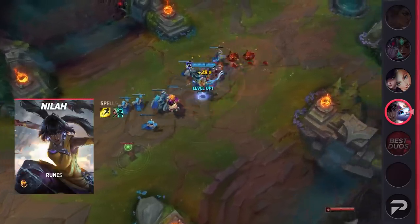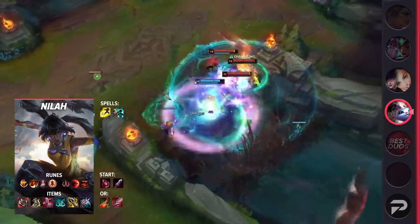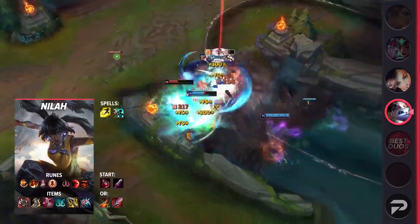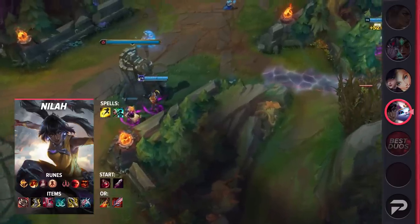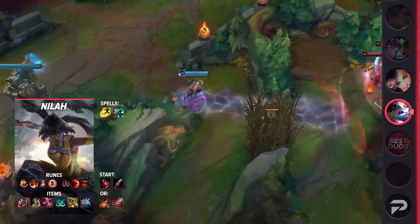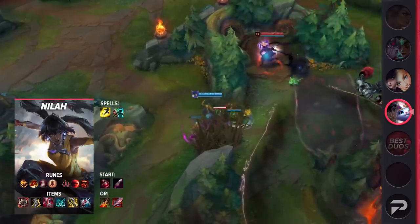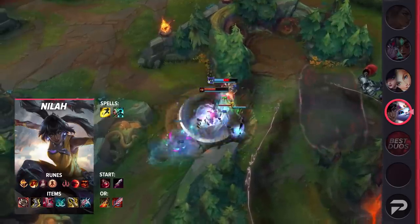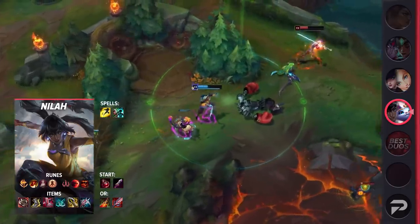Diving into Neeko's itemization, you're going to be taking Flash and your choice of heal or cleanse as your summoner spells. Cleanse is a great option when dealing with hard CC, but heal can really help during those early game skirmishes. Your runes will be Conqueror, Triumph, Legend Bloodline, Last Stand, Sudden Impact, and Treasure Hunter. These runes will give you a massive amount of sustain and snowball power, especially thanks to Yuumi.